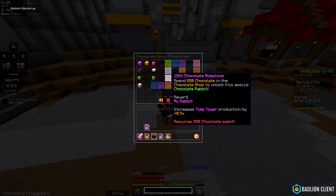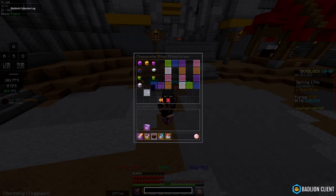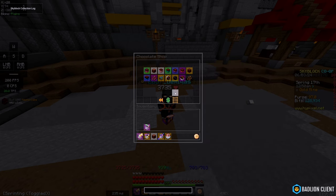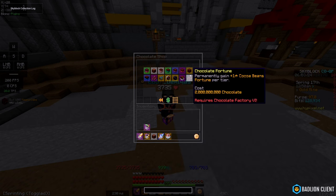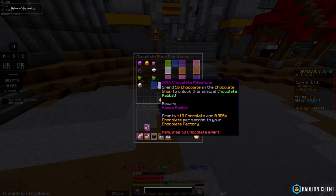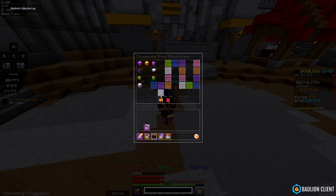The Chocolate Shop Milestone is basically the amount of chocolate that you spend. Mind you, this is not retroactive, so if you're one of the people that bought the Prestige Chocolate Realm — the max tier accessory — before V2 came out, I would suggest buying another one. If you've got a lot of chocolate to spare, it's going to get you through to like the 10th or 11th rabbit pretty easily.